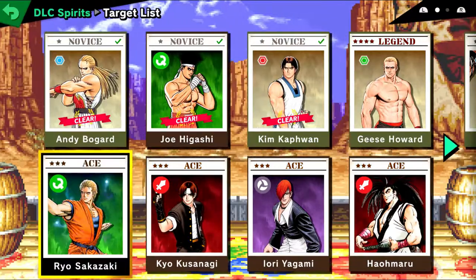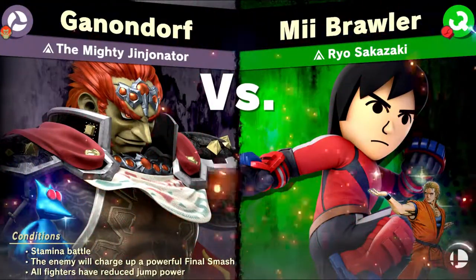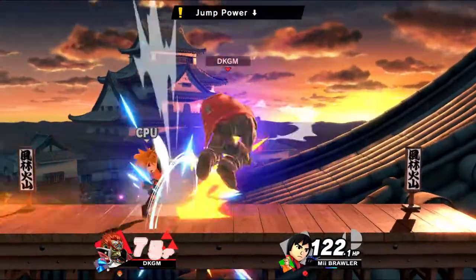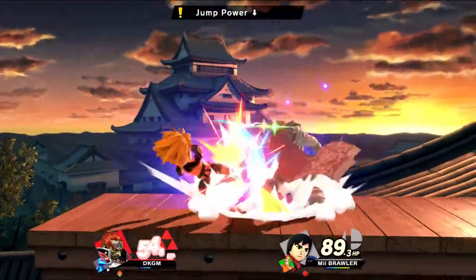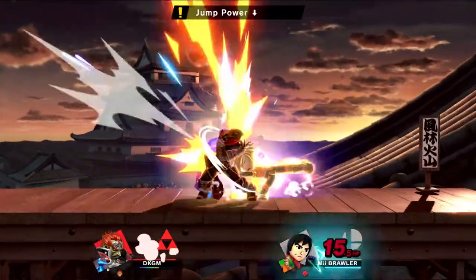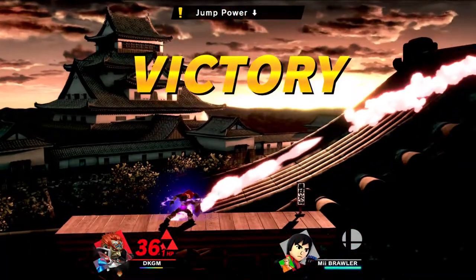Now we're going to Ryo Sakazaki — it's a Mii Brawler. That's right, because they made new Mii Fighter outfits, and of course since I'm a complete tool I'm going to buy those because I have all the other ones and all the downloadable ones. I still think they should be free, or not 75 cents, but it's whatever. I also like how they added the Akira and Jacky ones like they did in Smash 4. That was cool — who's next?